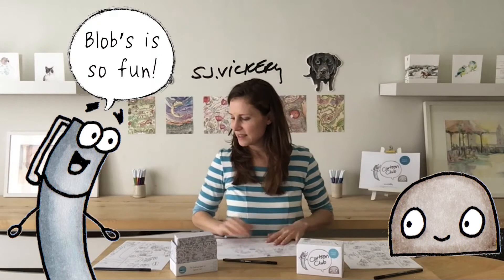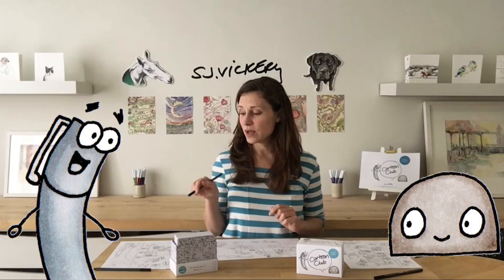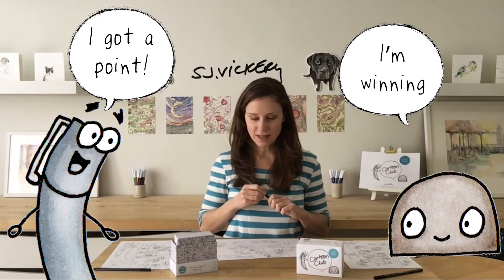Vote for your favourite. Stop and look at everyone's picture. Each player casts one vote for the picture they think is the most fun and creative for that round. Now tally your points. Every time someone votes for your picture, you claim the creative challenge points for that round.